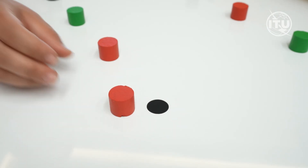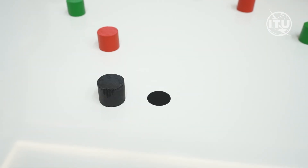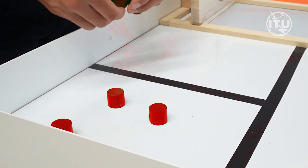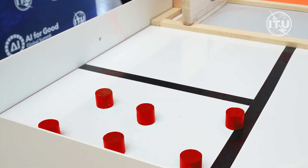Removing a red or black fruit from its start circle scores 5 points in both junior and senior categories. Placing a red fruit in a fruit zone adds 5 points, while placing a black fruit in the fruit zone adds 10 points.